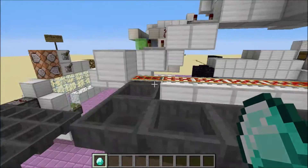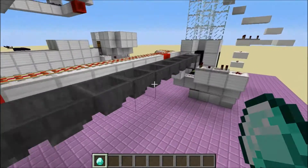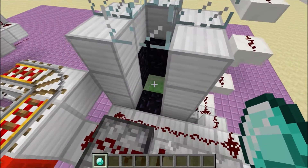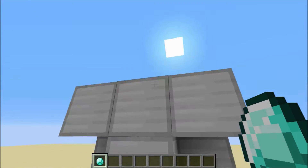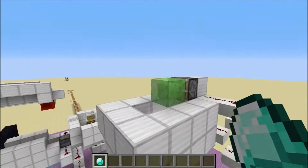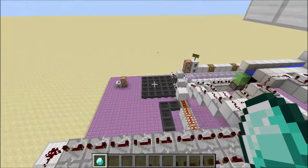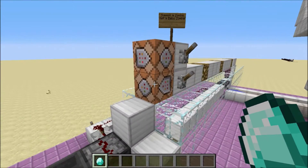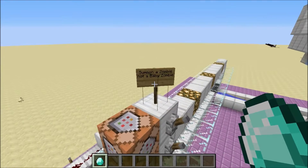Then the minecart goes here and gives the item into this hopper, then it goes here, then this dropper shoots it out on that slime block right there. That slime block shoots it up and then it goes from this slime block all the way into these hoppers.